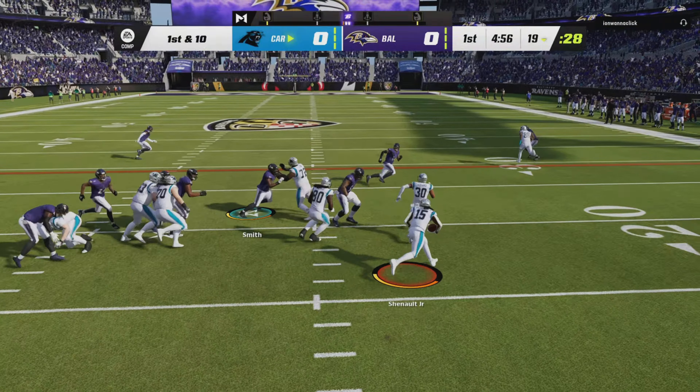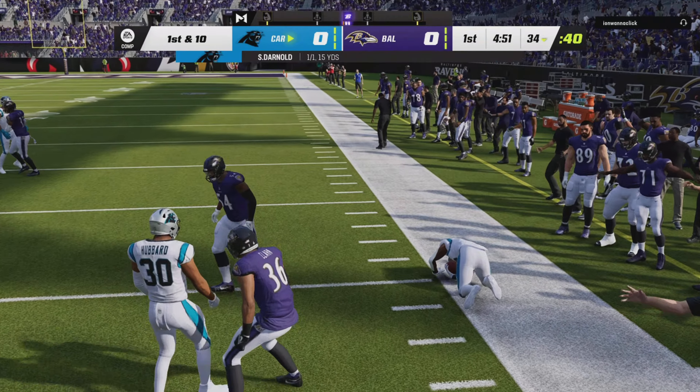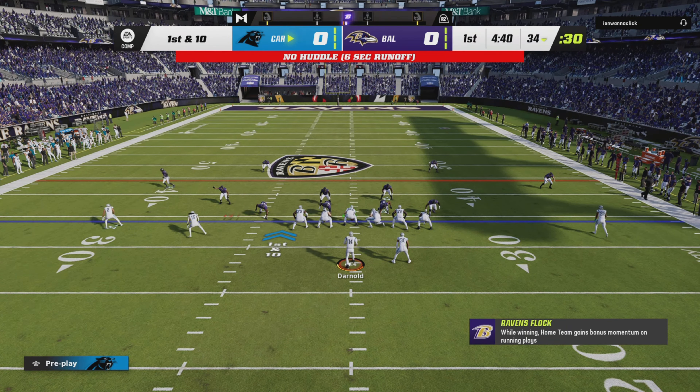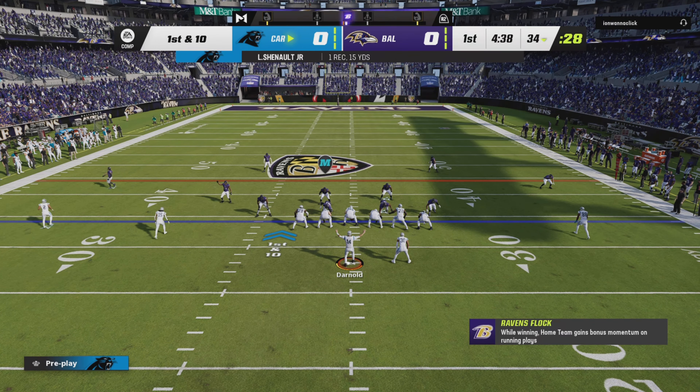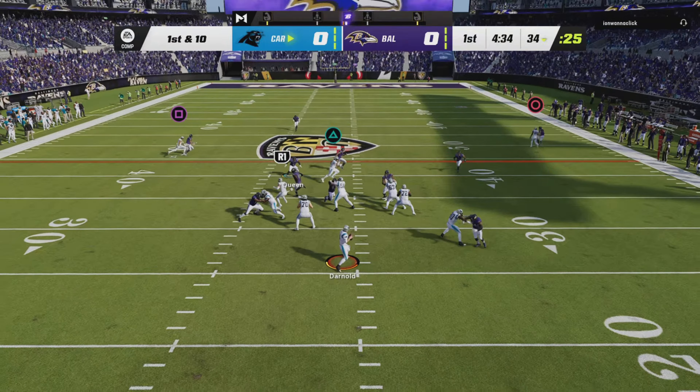A little jet sweep to start the drive, and he'll be corralled right around the 34. From the 34 now, here's first and 10. They'll fake the handoff, now Darnold.